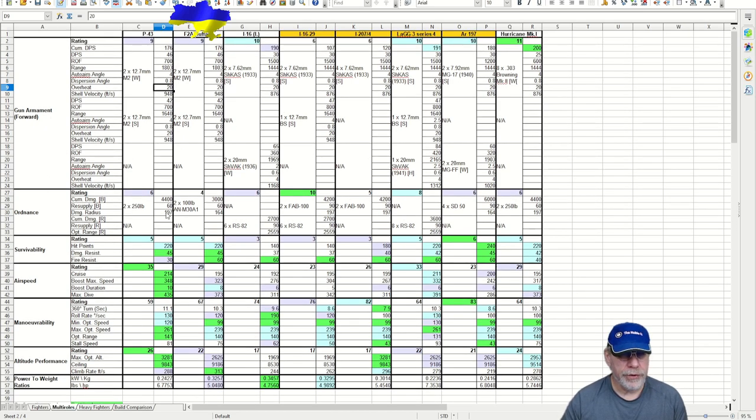Moving on to ordnance — again third best in class on a rating. We have a pair of 250-pound bombs, and I'd recommend getting demolition expert on your pilot because in a Tier 5 game, which you'll face more often than not, these bombs may struggle to take out single gun emplacements. I tend to take out a couple of gun emplacements, and there's a pretty short reload time of 60 seconds, which makes it workable.